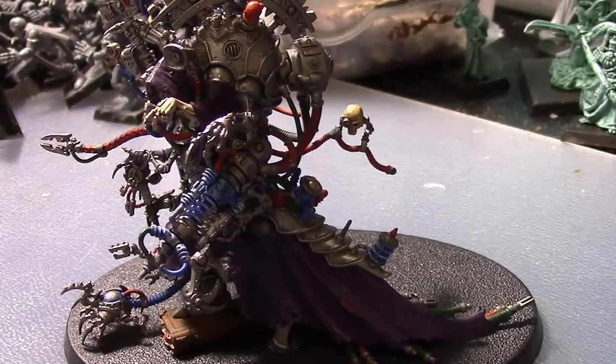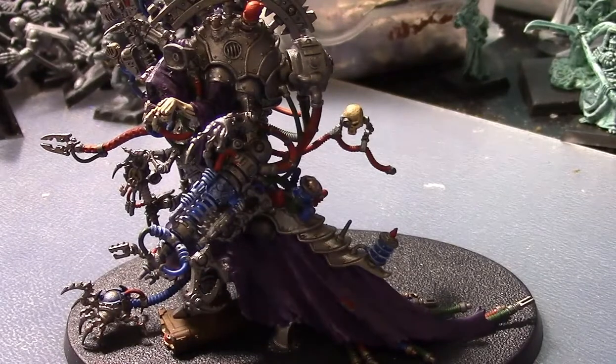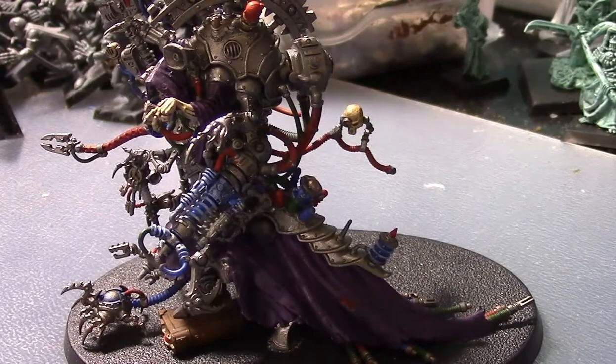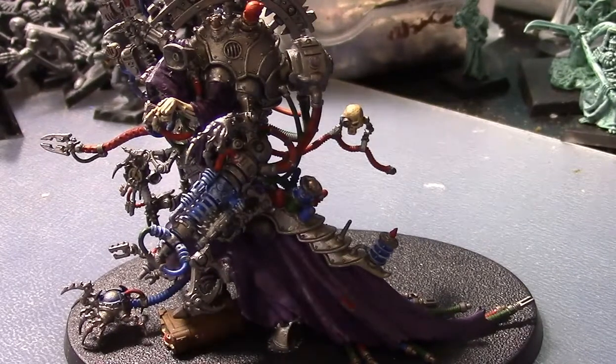The final weapon is the Mechadendrite Hive — a melee weapon at strength user (strength 5), AP nothing, one damage. What makes it great is that each time Belisarius Cawl fights, he can make 2D6 additional attacks with this weapon on top of his four base attacks, potentially up to 12 additional attacks. This is Cawl's way of dealing with horde armies — when large units of lower-toughness models charge in, he has a great chance of killing lots of them off each turn.